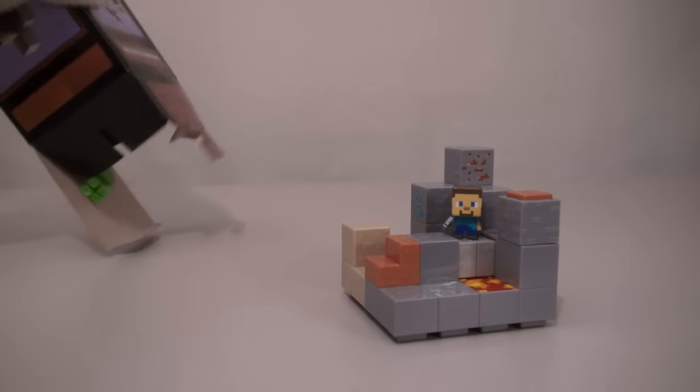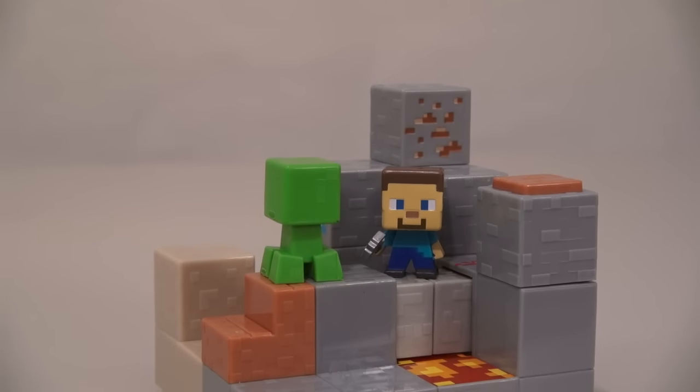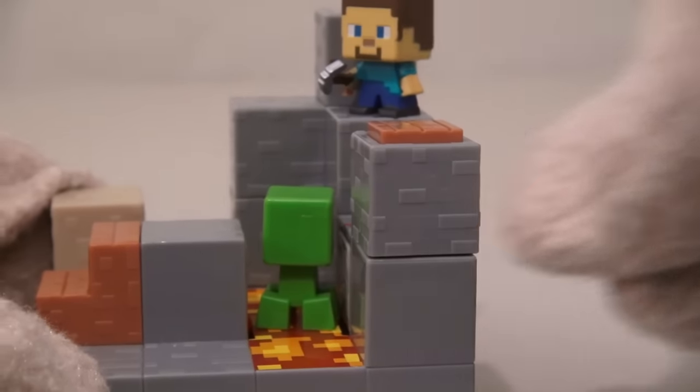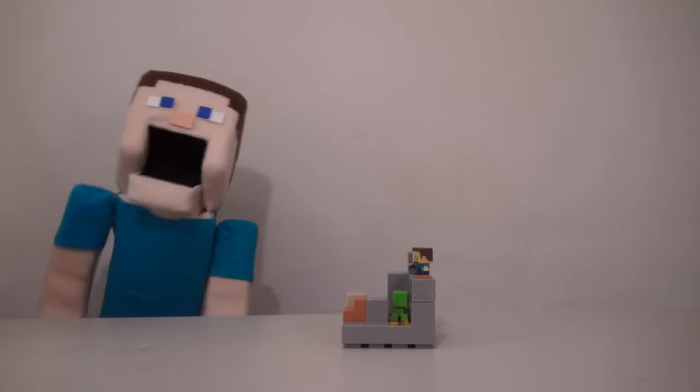The exclusive figure in this set is the elusive Creeper! Stay away from me! Quick, activate the drawbridge — and he's in the lava! What a stupid Creeper, gets him every time!